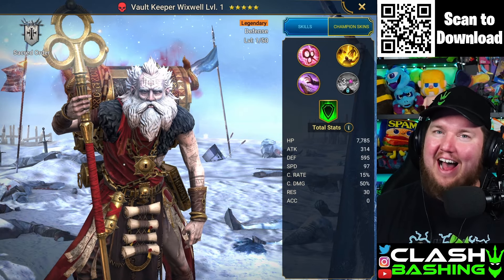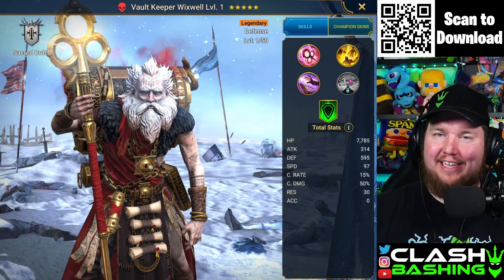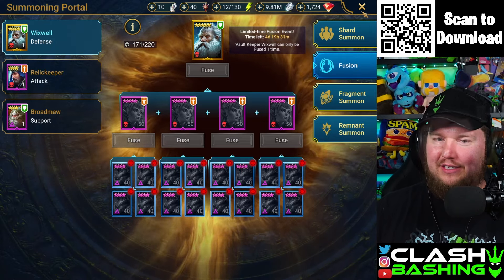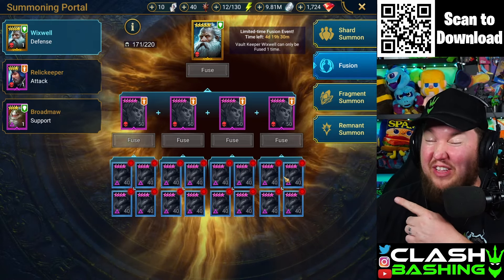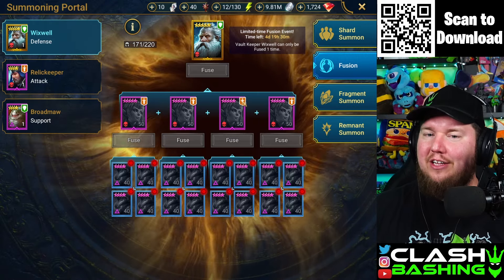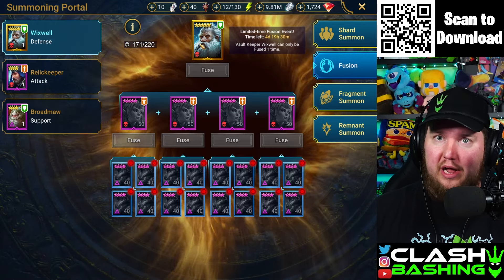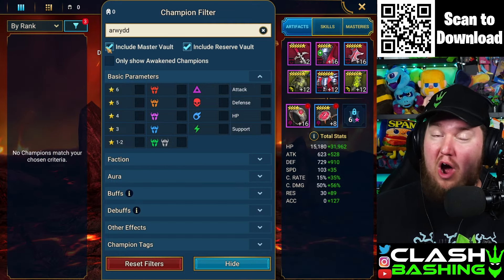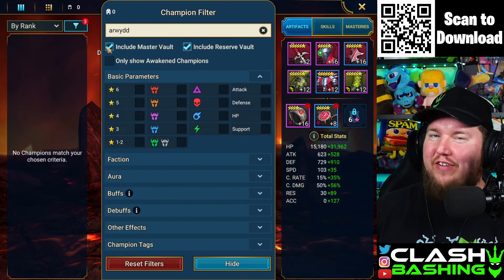Vault Keeper Wixwell — I cannot wait to get my hands on him and I think today is that day. We need 16 of the Teraxes or 4 of the Epic Arwins to fuse into Vault Keeper Wixwell. I have 13 of the Teraxes and 0 of the Arwins, but we can fix that here today.